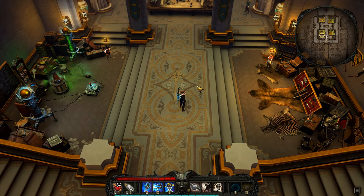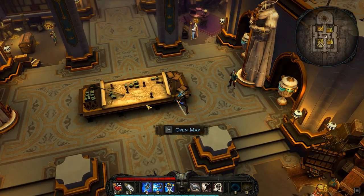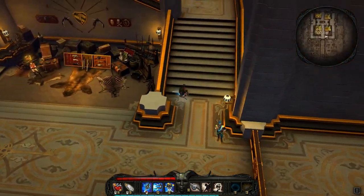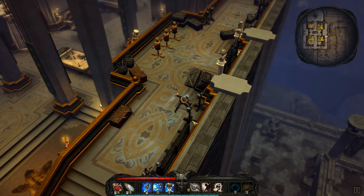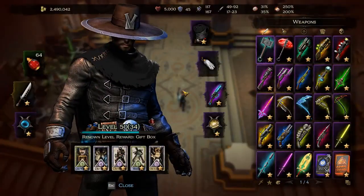This is your base of operations, which you enter after your tutorial mission. This is the crafting area, this is the merchant. Back there will be your stash. The vendor on this end is where you can buy destiny cards. This is the map where you select your mission, and up the stairs you find your training dummies. I've switched to the character of my first playthrough to show you some more things.